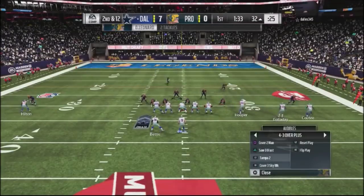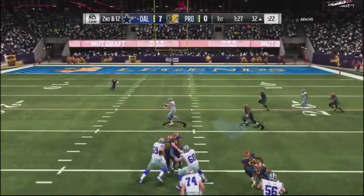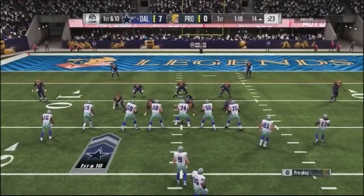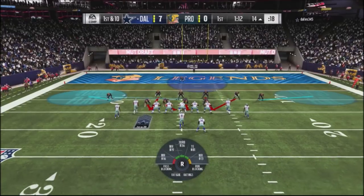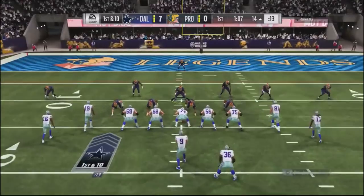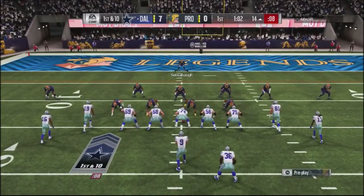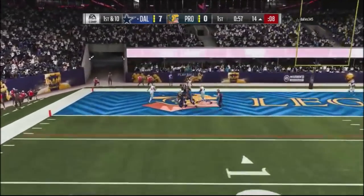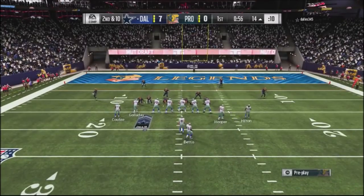I jump into a cover two and didn't pass commit — I could have sacked him, but he hits me right over the middle in front of my user. Going with the saw blitz, I've got cloud zones out there, but I didn't like that look, so I switch to a cover three with hook zones. He's in the red zone so he can't beat me deep. I send the spy after him and he throws right into me, but I don't come down with the ball.